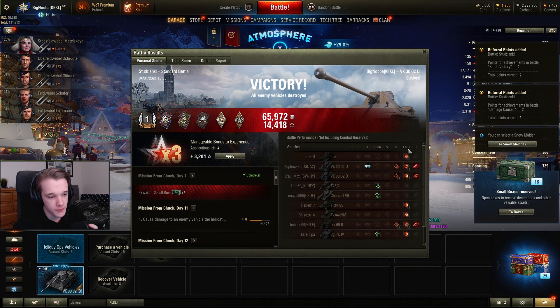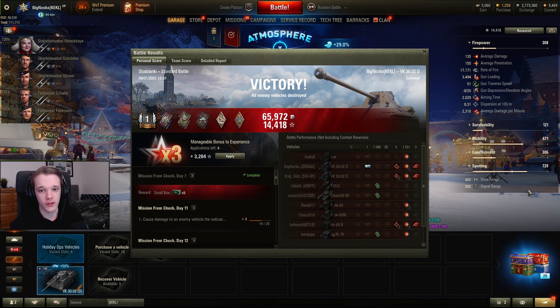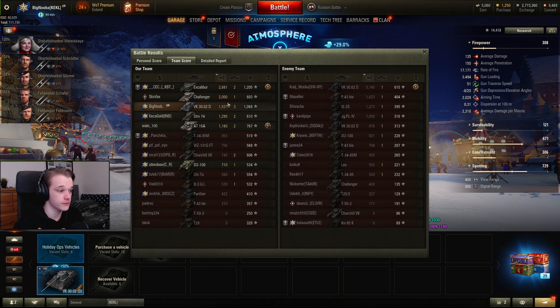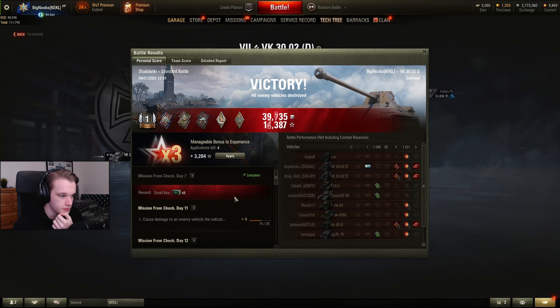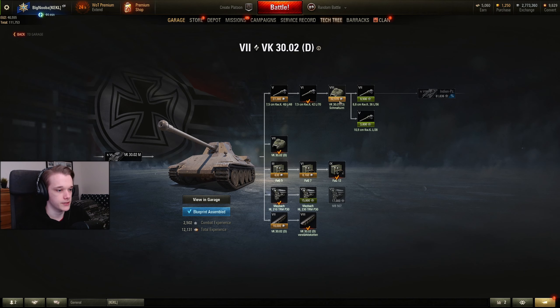The thing is, 1.5k — it felt like I had to work so hard to get that, and realistically it should have been more than that. Like, we should have done maybe 2.2k if they'd actually gone where I aimed. 34 shots fired, 18 hit and 13 penned. We apply the booster — there we go, apply that — so then we get 17k XP. We can grab that, which is very, very nice.